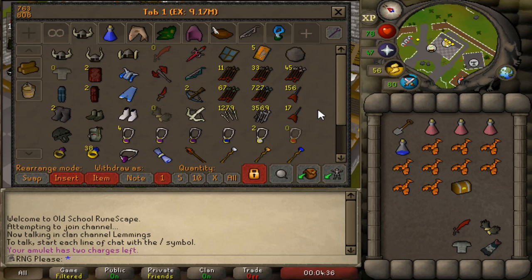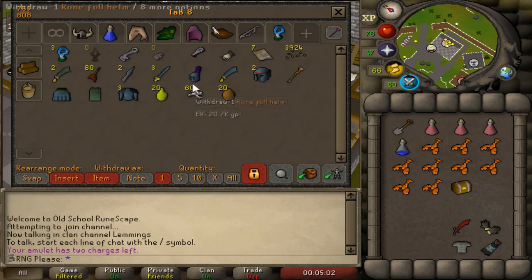We hit 70 slayer and the first few tasks were awful - I got spiritual creatures which is terrible for me right now, and then those scarab things underneath Sophanem which are absolutely horrible - that's definitely a skip with a really low drop rate. Then we got kurasks, so our first task at 70 slayer is kurasks. I've killed a few already, got about 320 big bone drops. I'm not sure whether to bury them or do them at the chaos altar since the experience isn't great, but I feel like I'd be wasting them otherwise.